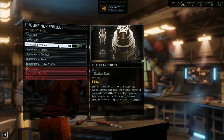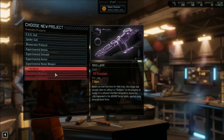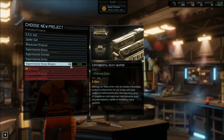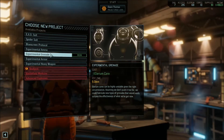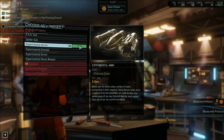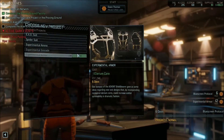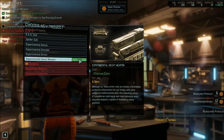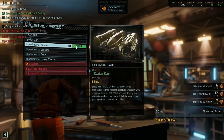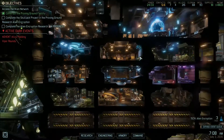We have enough exosuits but we still don't have enough supplies for those. Don't forget that. Let's go for Blue Screen Protocol. I'll let you know as soon as the project is ready for deployment. Then try some experimental armor. And we need some more experimental ammo, I think.